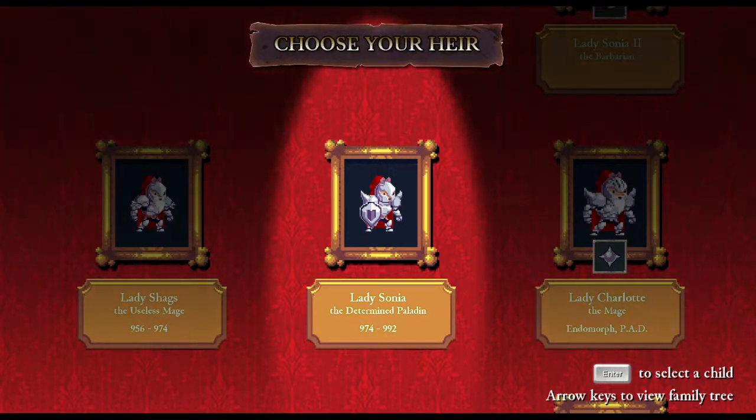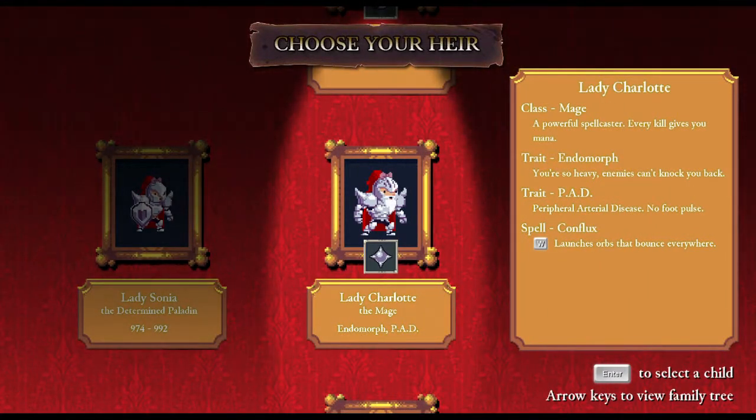I didn't really like that paladin. Lady Sonya, the determined paladin, did alright. Learned a bit about the class. So next we can choose Lady Charlotte, an endomorph. Heavy enemies can't knock you back, and that's kind of cool, but it can also work against you. Once again, another lady knight. There's just so many lady knights in this game.